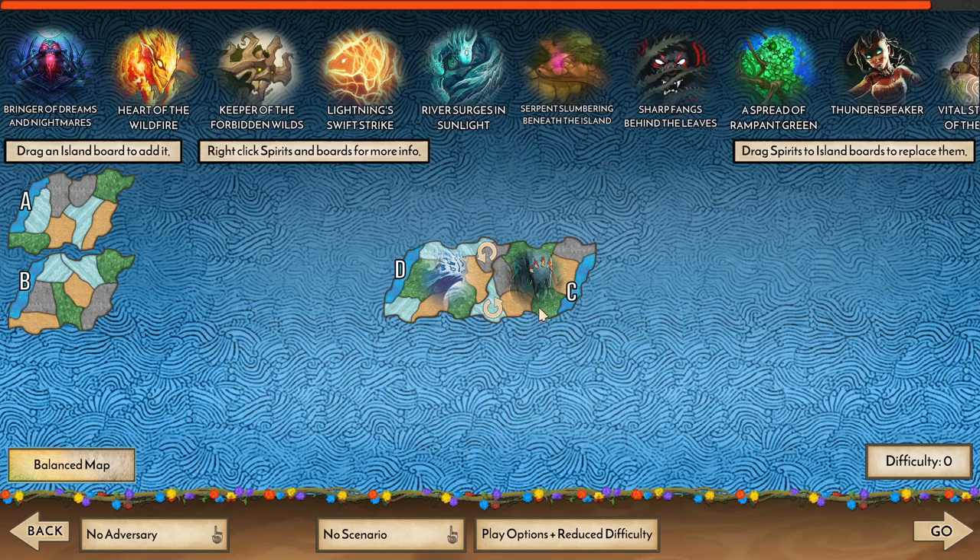We're going to be pairing Ocean with Shadows Flicker Like Flame this game in order to try and showcase what they can do in multiplayer. The solo build for Ocean is going to be similar to what we do, where we rush along the bottom track in order to get more card plays.